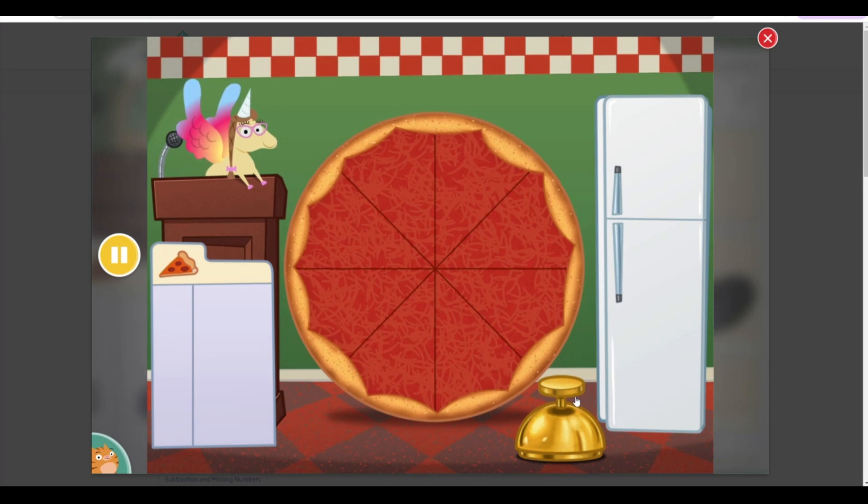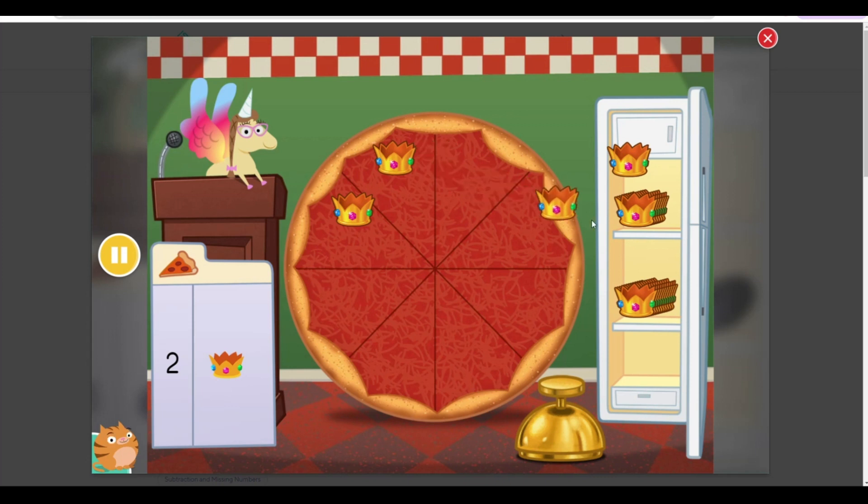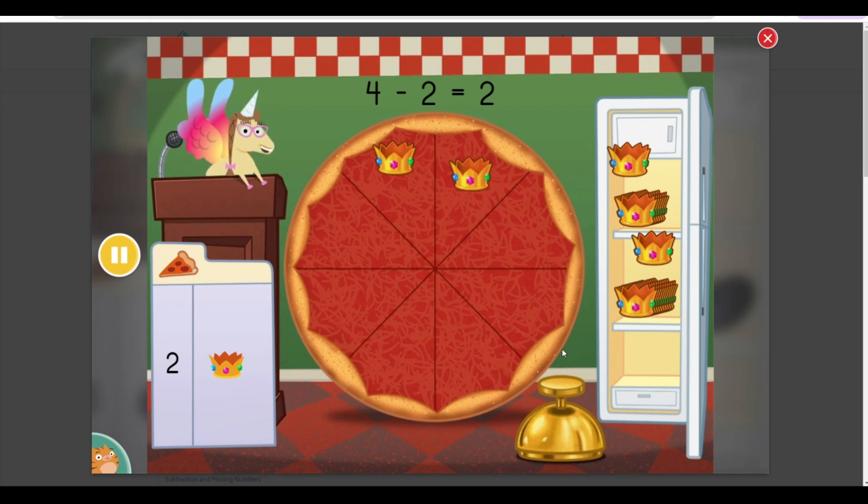Put your apron on. The chef made a pizza with four toppings. Remove toppings so that there are two. Four minus two equals two. Delicioso!